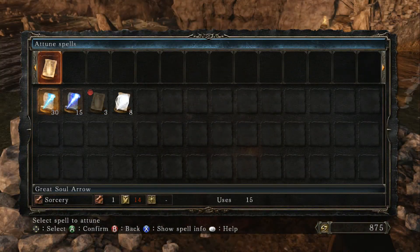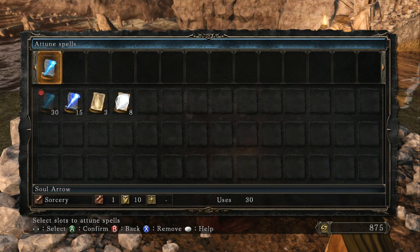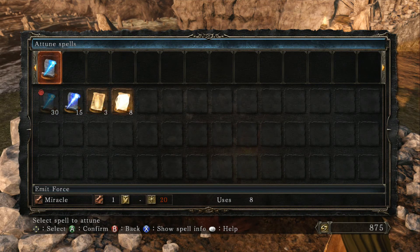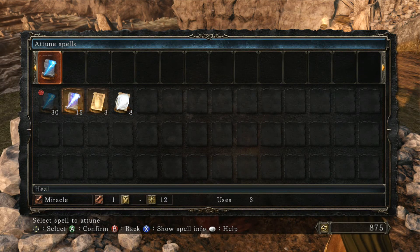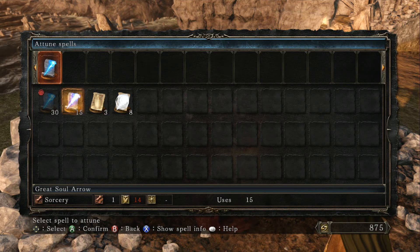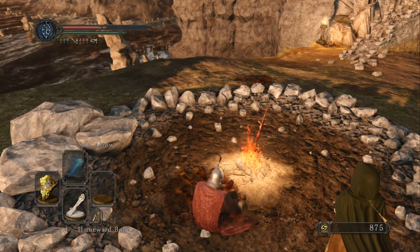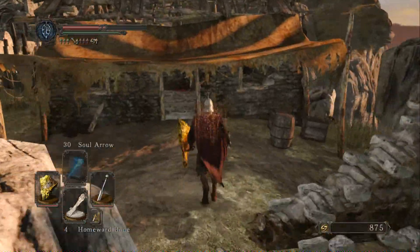Okay, so I have soul arrow and great soul arrow - not enough for that. I need to upgrade my attunement points. Ooh, what is this - emit force? I did get that, I guess I picked it up. Great soul arrow would probably help a lot and it has 30 uses. I'm gonna have that. Let me see if we can go to the blacksmith and buy a small catalyst.